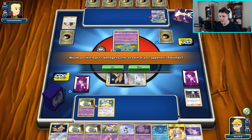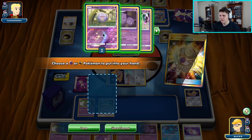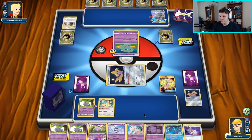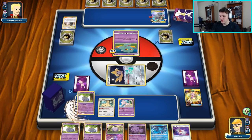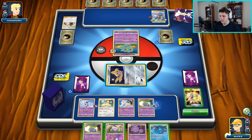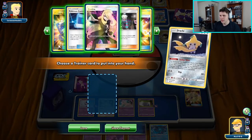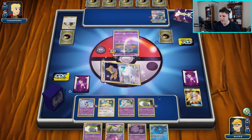We did get a Treasure so we can get a Mew. We're going to Treasure away, get rid of Jirachi, grab ourselves a Mew to protect our bench from linear attack. Throw down Mew, throw down Meowstic, bench the Espurr this turn, attach the Spell Tag, and Stellar Wish again. There's the Escape Board, so I think I'm going to start swinging with Meowstic.